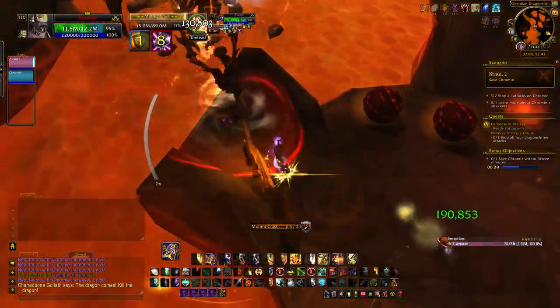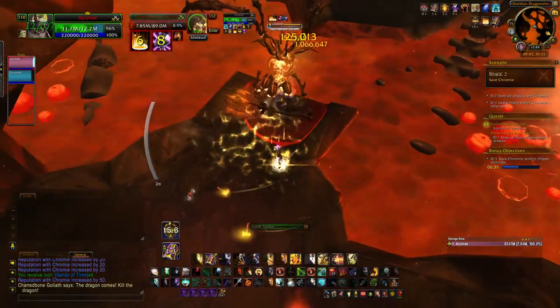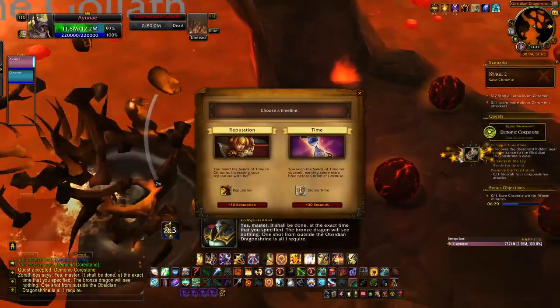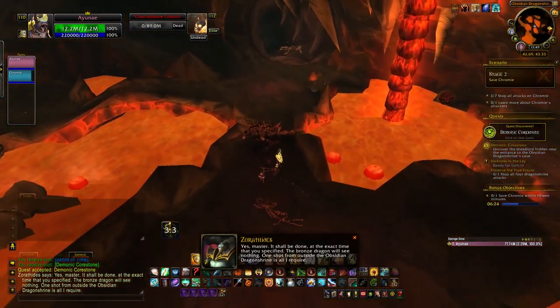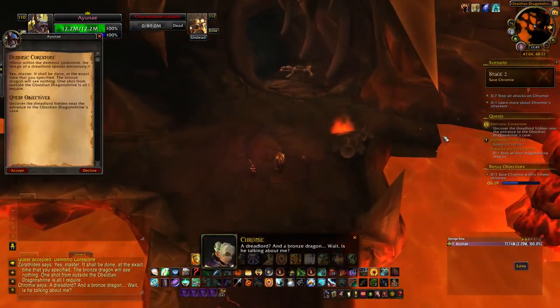When you finish him off, Chromie reveals the location of a dreadlord heading outside. There's a shorter route back if you hug the south-hand path to exit the shrine more quickly. However, you can't take this route on the way in as it involves a large drop with no way back up - unless you're a demon hunter with double jump or some sort of disengage.